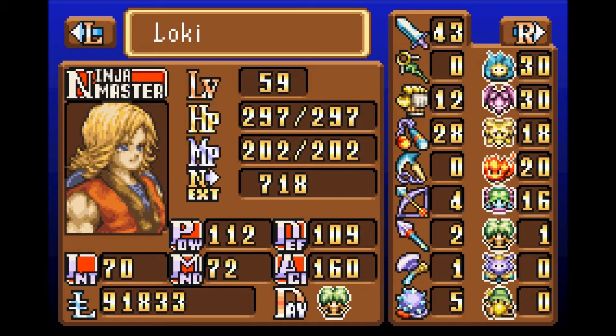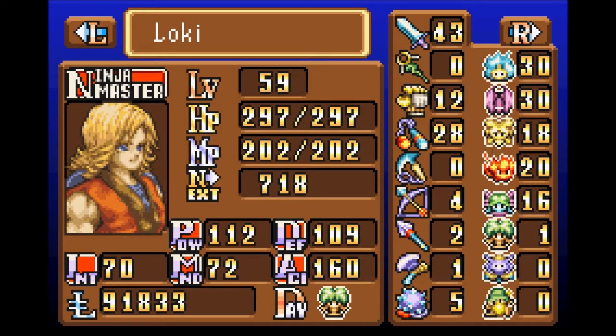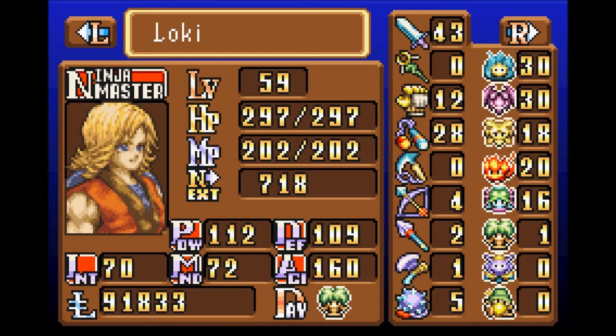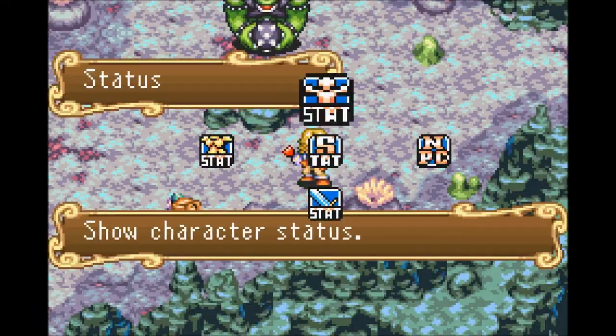I'm also using this opportunity to level up my spirits. I missed doing that with Jinn, however I've been doing it for Salamander and for Undine, and I will go back and finish level grinding those spirits on the cyclops because these guys are ridiculously good for level grinding your spirits.